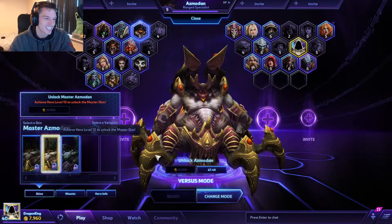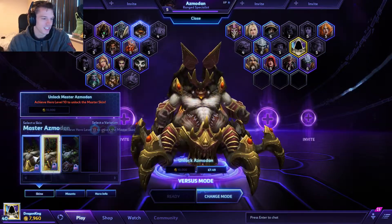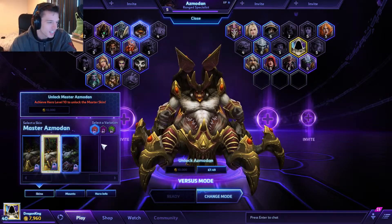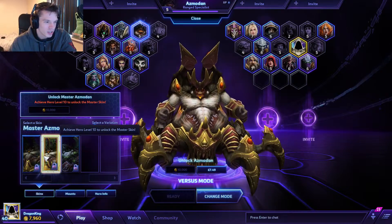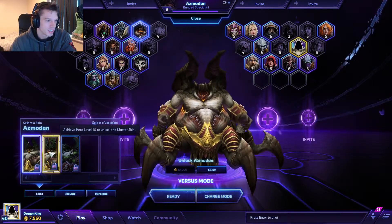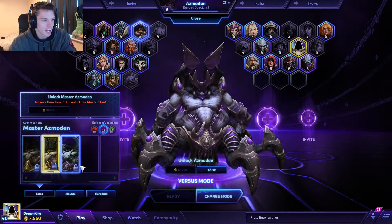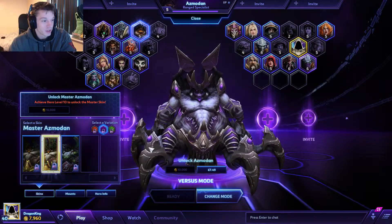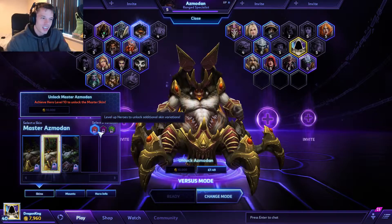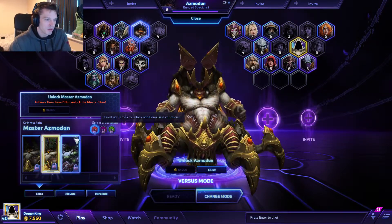Then he goes to his master skin, which I think is one of the coolest master skins. Look at the difference — his horns get the gold tips, his legs get the gold tips. It is a huge all-round boost for the guy, he looks brilliant. That is the best — the gold will really stand out on the battlefield. You want to be noticed.